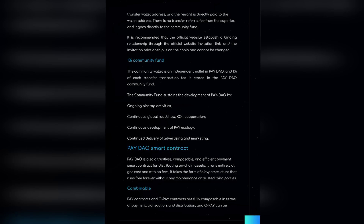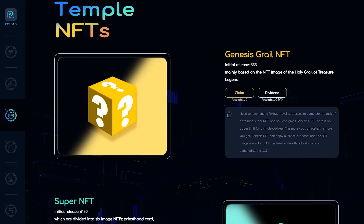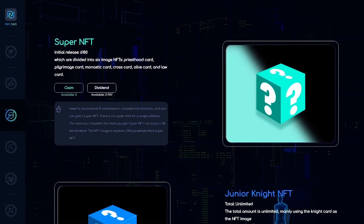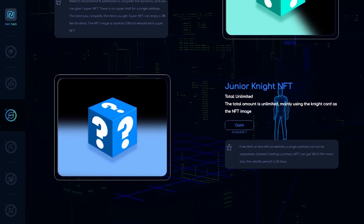In PAYDAO, a 16% commission will be charged for both transaction mining and payment mining. 8% is permanently destroyed and automatically transferred to the black hole address. 3% will be allocated to 6,180 super NFT holders. 2% will be allocated to 333 Genesis NFT holders. 2% will be allocated to the shared wallet address. 1% enters the PAYDAO foundation.